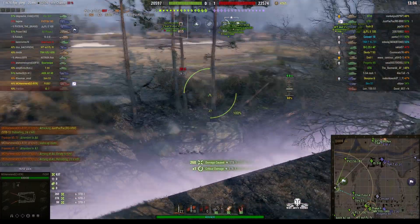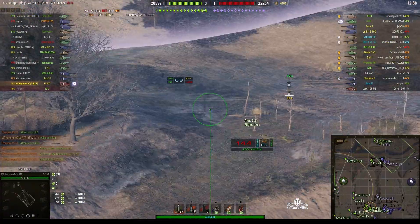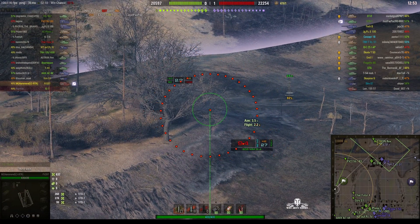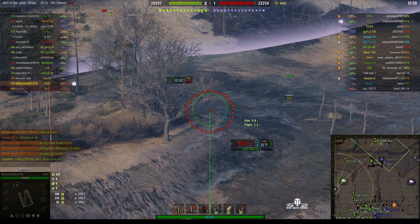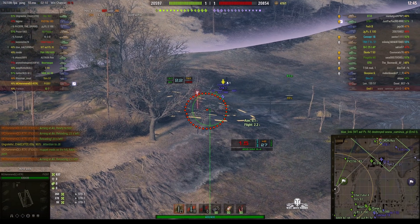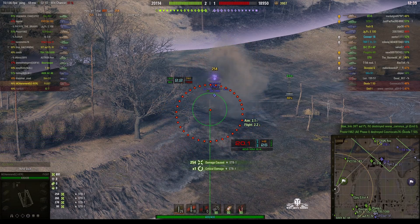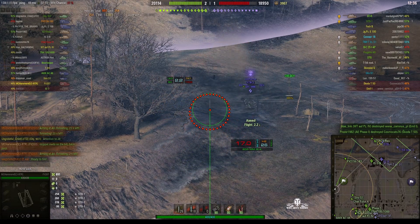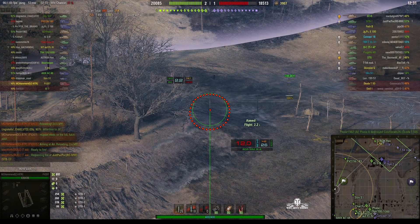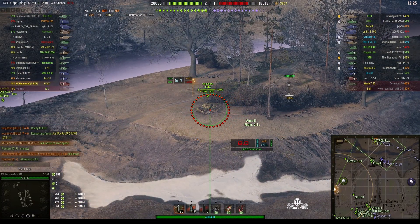Good aim — excellent shot! RNG helped him there because the shell seemed to veer left and the tank turned left at the same time, so luck was in his favour. RNG rounds out and again he gets a hit, this time in the rear of the STB-1. Gets some stun. Not bad. You can see his reload time is 24.35.